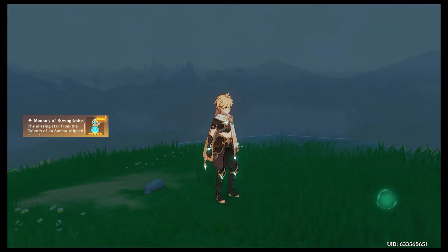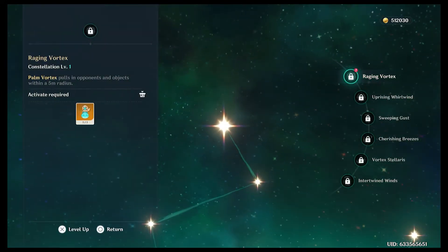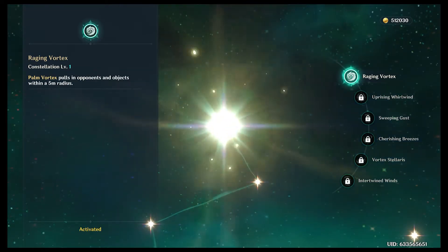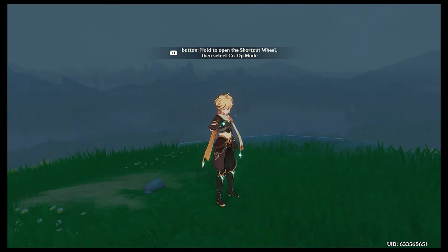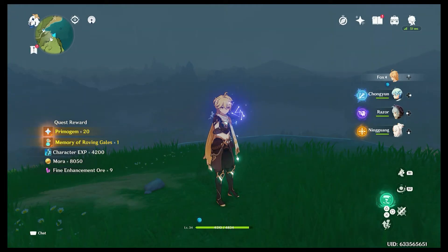I did get something that will let me constellation my main character — so now my R2 will actually pull in enemies. That's useful. It's telling me to open the co-op screen, but we'll just go ahead and close that.